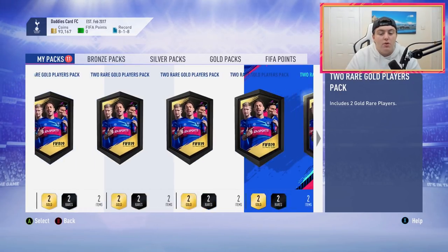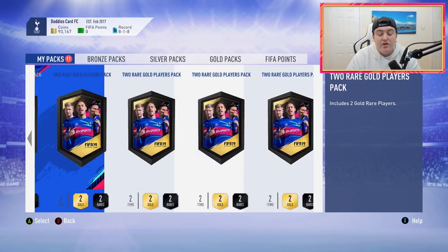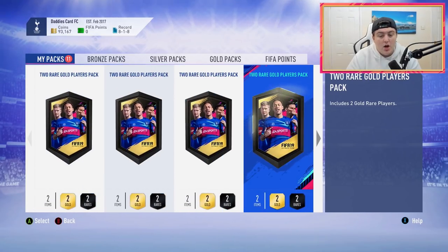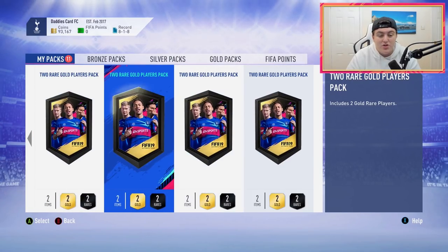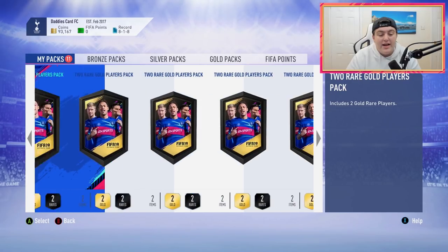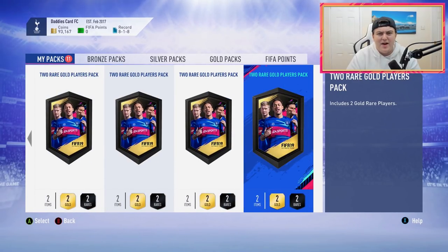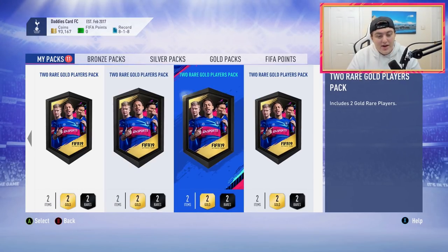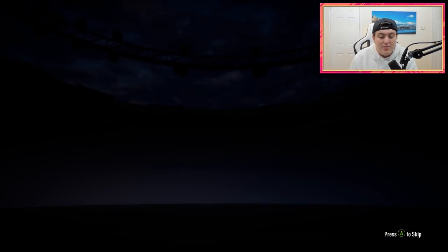We've got 11 gold two-player packs. If you guys know me well, you know I open two-player packs every single year and I open a lot of them. We're going to see how worth it they are in this FIFA and in the early access. I've not really got any good tradable players in the club right now, so there's no one I'm going to have to really discard unless I somehow get really unlucky and get Falcao or Ibra. We'll see what we can get and hopefully we can get a walkout.